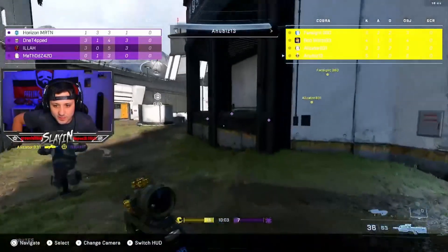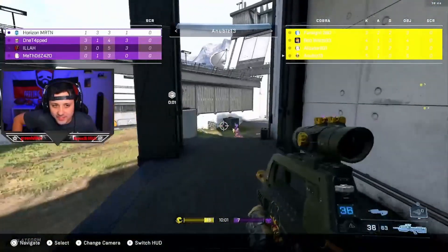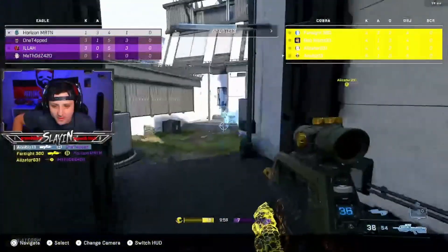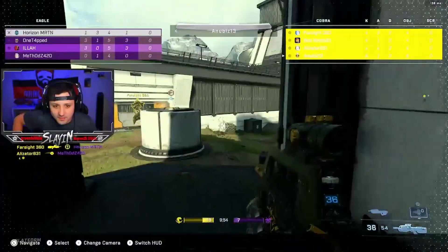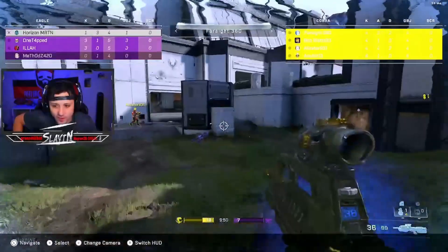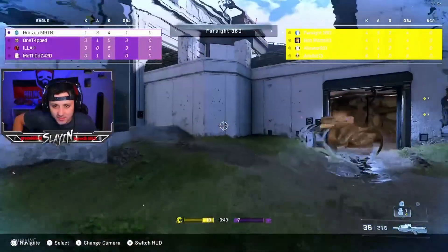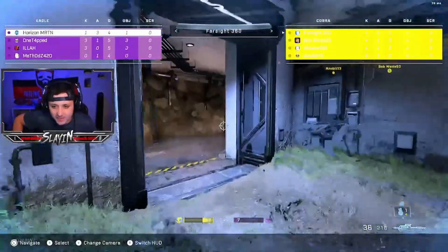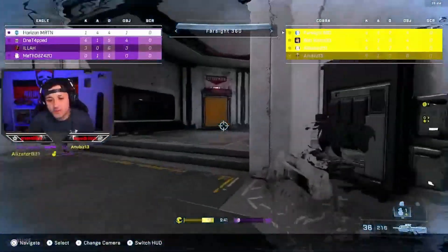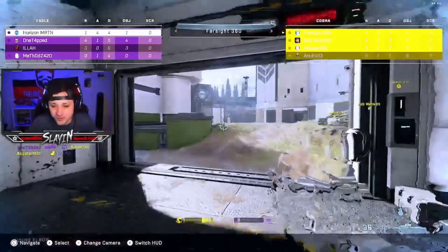For team Eagle, Illa is sitting at three and four, One Tap at three and four. Anubis is making a play for camo — I like it. There's a bunch of team Eagle over there though, he's gonna get one. One Tapped is down, camo's up. Farsight's got it. Let's see what kind of moves he's going to make — he did not check for heat wave, and that is a problem.